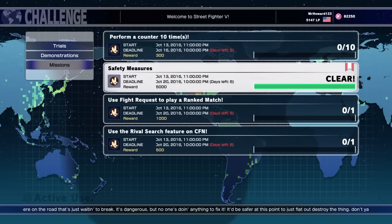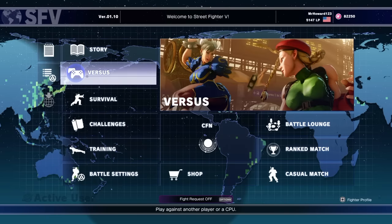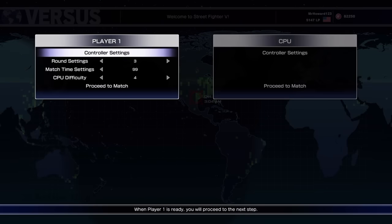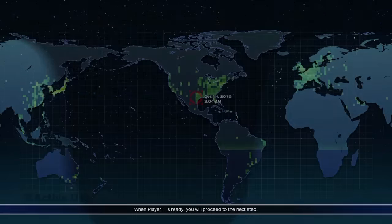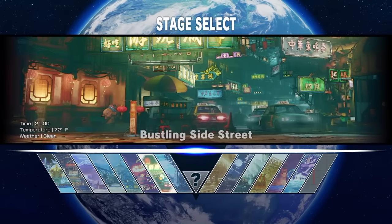They want you to go and break the sign on the street stage. All you do is go to versus — player versus computer — you can put the difficulty down to make it easier. Pick yourself and whoever you want your opponent to be, go into this stage, and break the sign. Very easy. So you pick the side street stage.